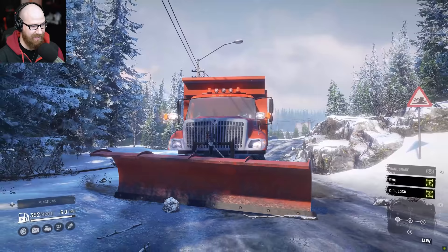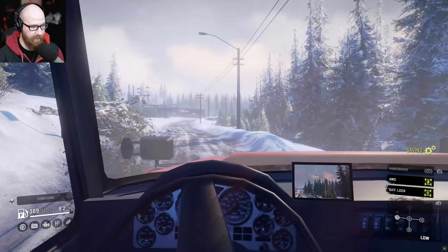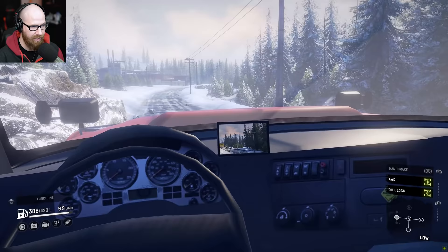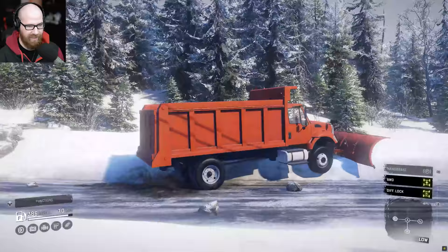That's actually pretty interesting — was not expecting that to do anything, but it is. So there is a purpose for the plow; it just can't remove the actual snow on the ground so far. We haven't tried a big snow bank yet, so let's try that next. Here's the interior of this truck — pretty bare bones. This thing is actually digging into the ground. Here's a huge boulder we're about to move out of the way, and it does move it.